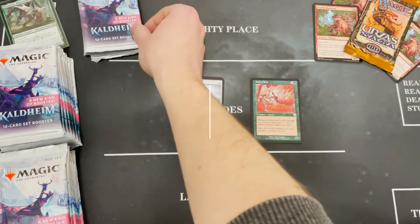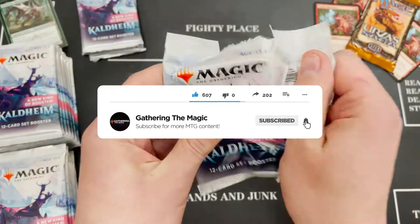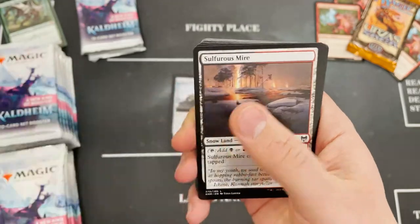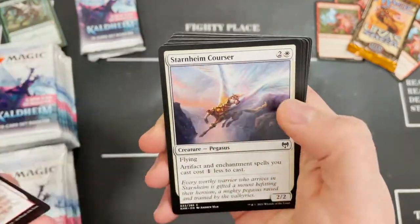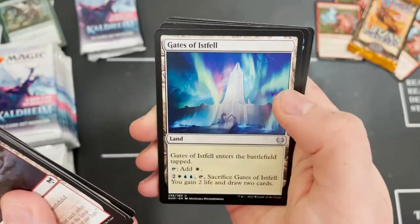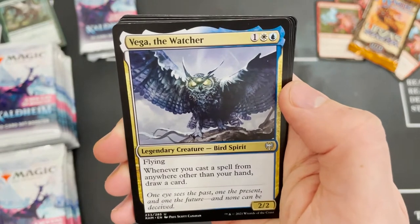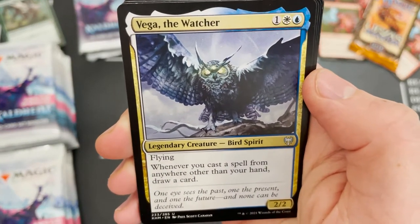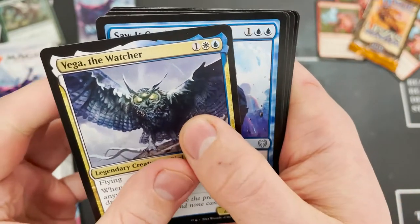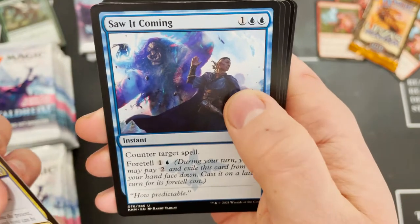If you're unfamiliar with the set booster — it's 30 packs, 12 cards in a pack, but they're designed to have more of a theme that works within each other. Here we're seeing lots of white in a pack, all white and then some artifacts, a white land. Vega the Watcher — that alternate style is probably one of our favorite arts in the whole set, and this is a really cool commander option.